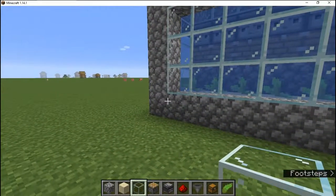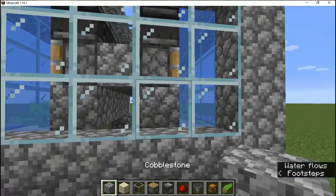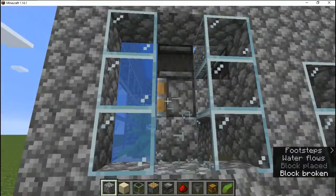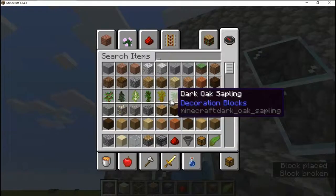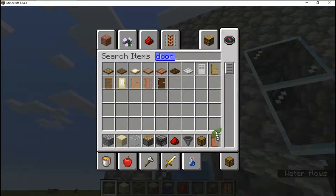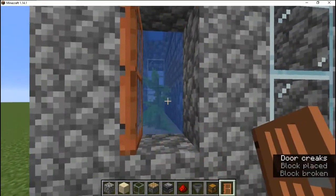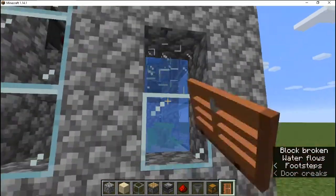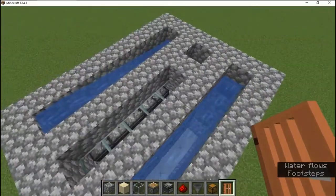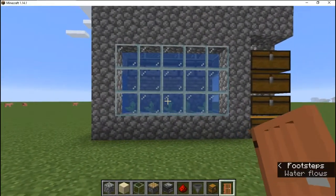There are several modifications you can do to this, such as to get in here easier — just to make the aesthetics look good. You can go ahead and get a door of any kind. Let's go with the Acacia door, as Exuma likes to call it, the Cha-Cha door. And now we have an easy way to get in and service our system. That's all there is to it. I'm going to go ahead and stop the recording and restart it so we can get a time lapse of how this works.